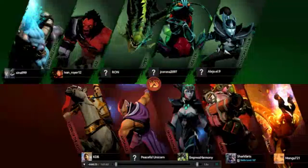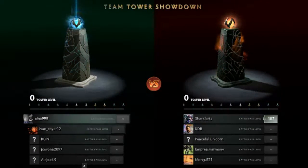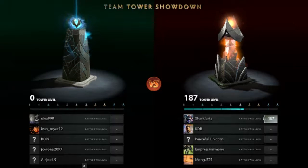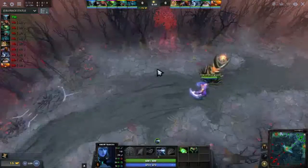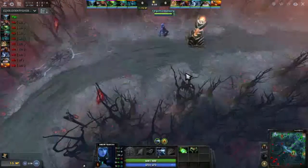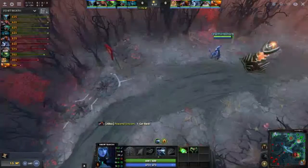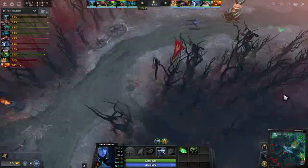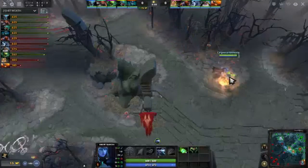Drow is the first hero where I switched to a quick cast system, and I have to say it was well worth it. After I did it and played my match — this match was probably my 12th on Drow where I was already used to quick casting — I went back to some previous heroes and tried it with them, and oh my god it makes a difference. I implore everybody to at least try to learn it at some point.